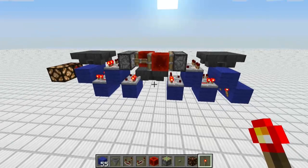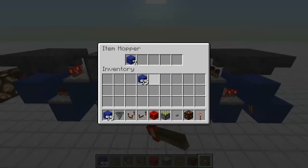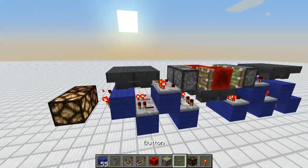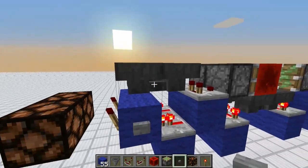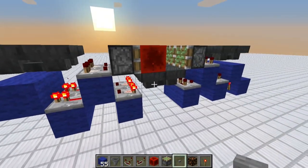One other thing to notice as you're building it: it might start to behave oddly. If it does, notice there's items in here and only one item is going back and forth. Simply come over to the side which is having the problem, and place power on these hoppers for even just a second or so, and that will fix it.